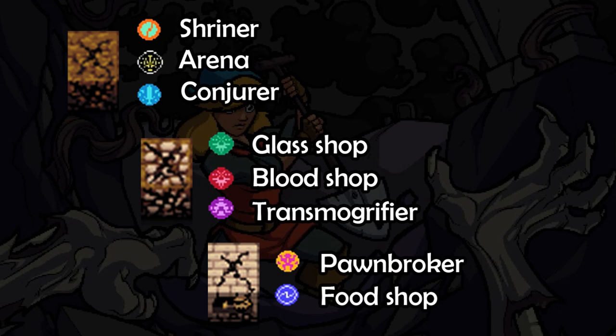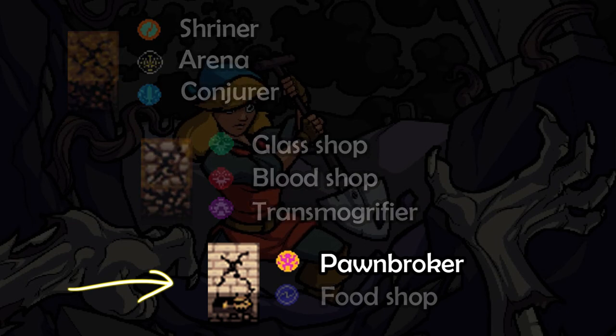Knowing this, you can predict which shop is worth going to. For example, if you have already seen a Food Shop and you see a cracked Catacomb Wall, you can know with 100% certainty that Secret Shop is a Pound Broker.